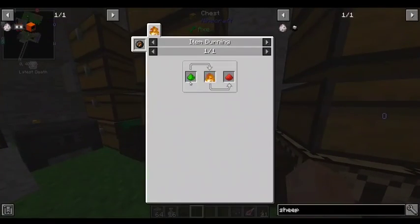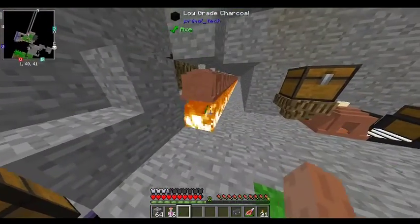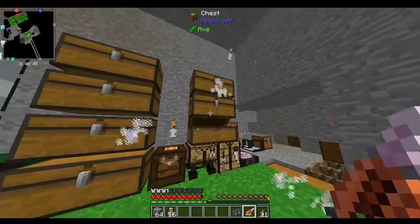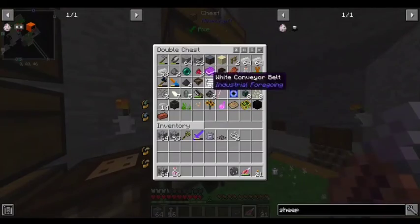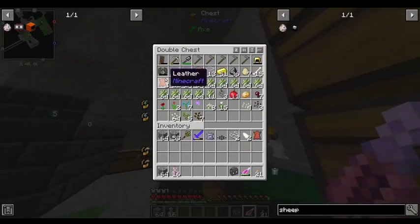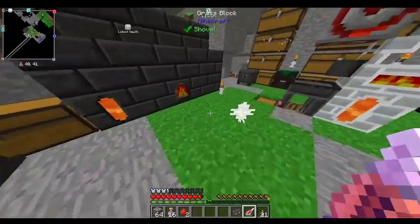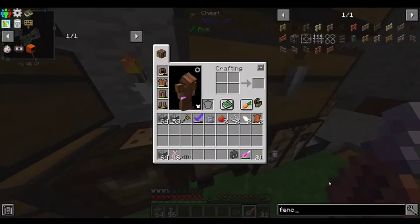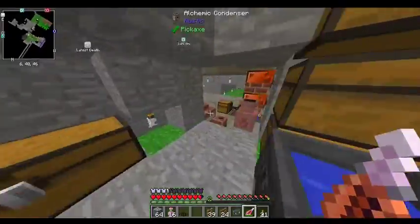So all I need really is some more covalence dust. Get in there. And then some string, some bone shards, and a little bit of leather. I'm running low on leather, but I'll survive for now. Fence gate — yes, you are what I want.